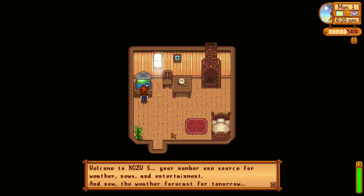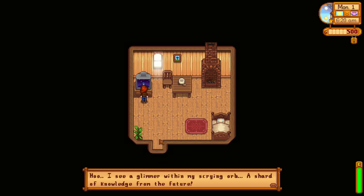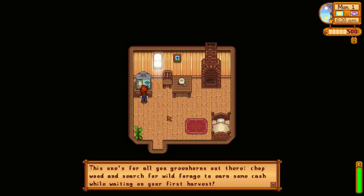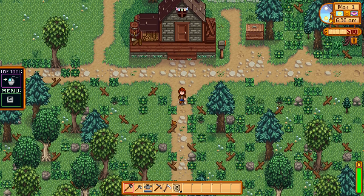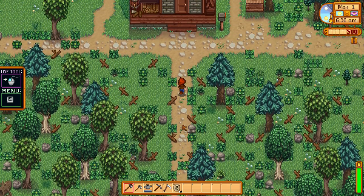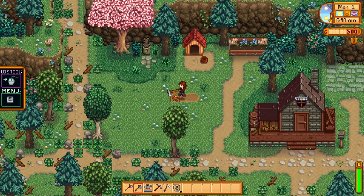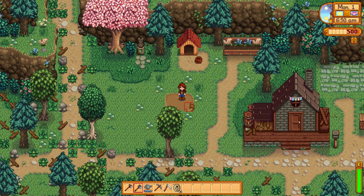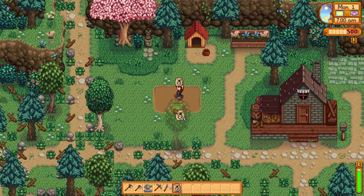Welcome to Kozoo 5, number one source for weather news and entertainment. It's going to be a beautiful sunny day tomorrow. The spirits feel neutral today — the day is in your hands. Living off the Land tip: chop wood and search for wild forage to earn some extra cash while waiting on your first harvest. And here we are on the new farm. I don't know where to plant anything because it's all grass, but I can just plant them right here — a little weird but fine. We'll have our first crops over here.